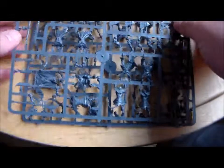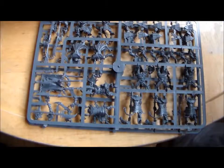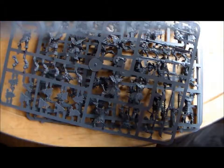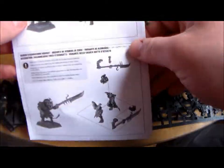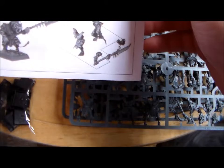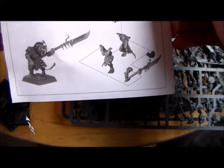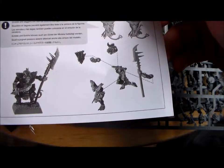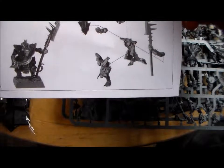I'm going to get some of these made up down the line and you'll see them in some future videos. There's two sprues and there's two more — four sprues total. Your bases and your instructions and booklet, which kind of came in handy this time because it shows you can give them a shield and halberd, or a shield and hammer, or shields and daggers.